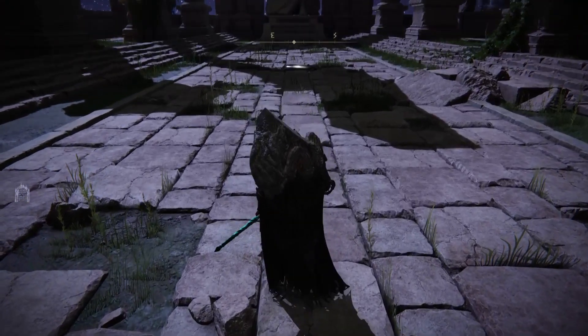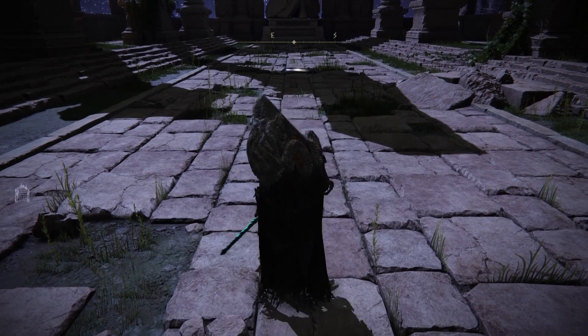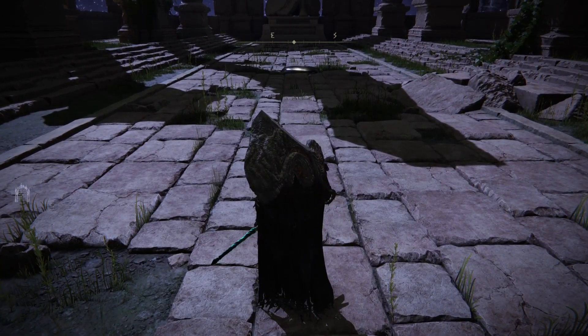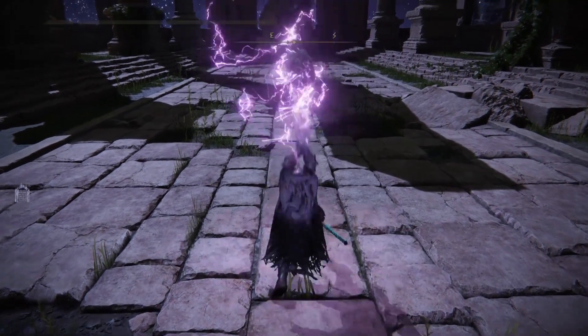I'm going to use the magic. This is the Ruins Greatsword, and I'm going to use its ability because it goes through the surface, and the blob is on the surface — otherwise the magic won't hit it. I'm going to use this ability to defeat the Mimic blob over there. You can go near it and it should not burst, and it should not appear. You can see that I am getting a bit close to it.